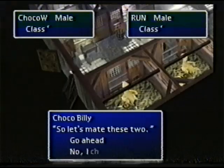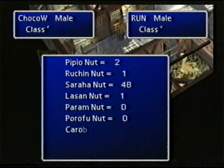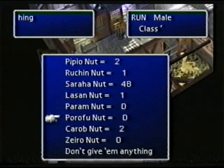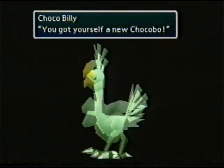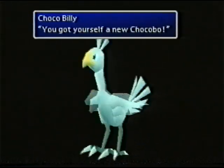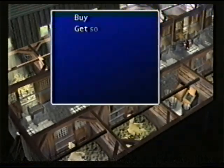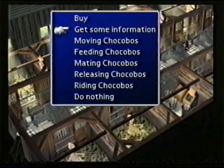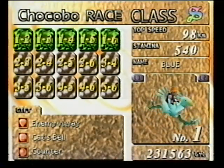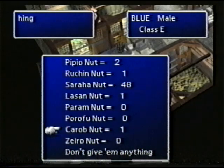Now it's time for the breeding — save now in case you have problems. First, mate the male walking and the female running chocobo, then the other two. You should end up with a green and a blue chocobo. These need to be opposite sexes because you're going to mate them. It's random, so if it doesn't work for you, reset the game and try again — hey, it's genetics, what do you expect? They need some time to reach breeding age, so race them to S-class. Then, using your last Carob Nut, breed the green and the blue until you get a black chocobo.